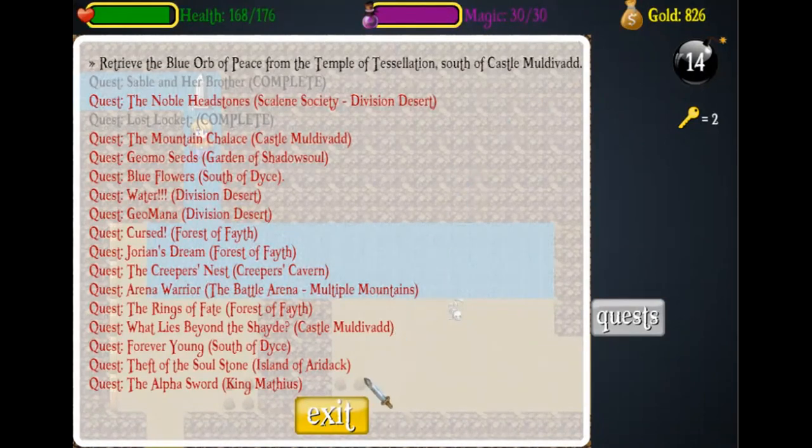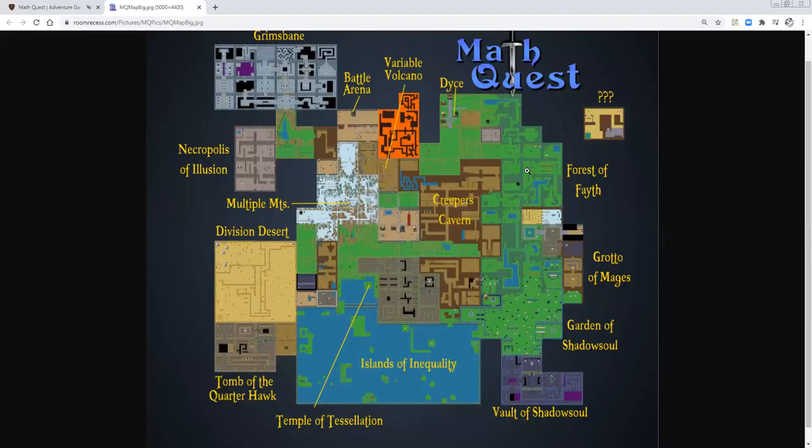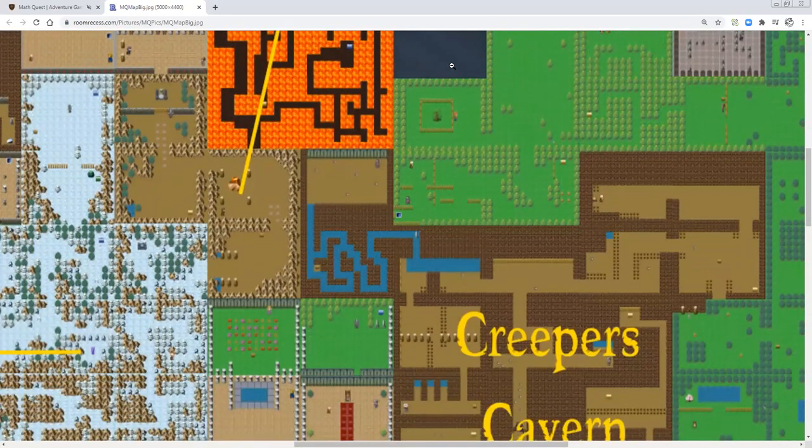With that out of the way, you want to then go to this screen right here in Creeper's Cavern. I'll show you where that is on the map. I pulled up the map and I'll zoom in on Creeper's Cavern — the screen is right here. You want to be at this screen, and with that out of the way we can start on the quest.